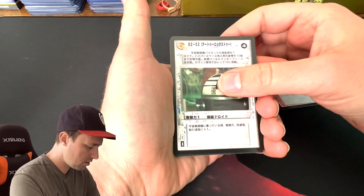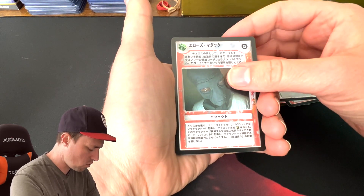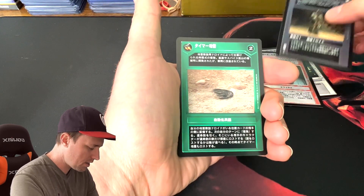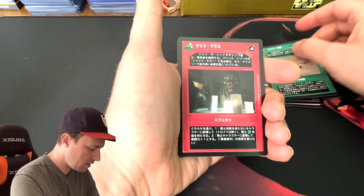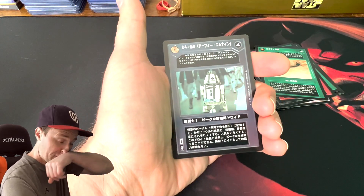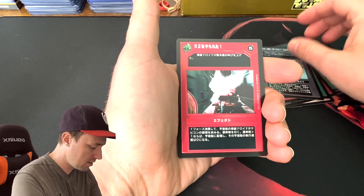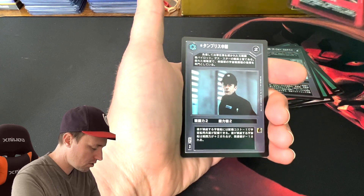Sometimes some of the corners get kind of dinged up on these, I guess just from getting passed around outside the booster box. But these are in quite delicious shape. Maybe these are part of a next round of grading, perhaps? I don't know why — I mean, I feel like if you were gonna grade these... I've lost track.